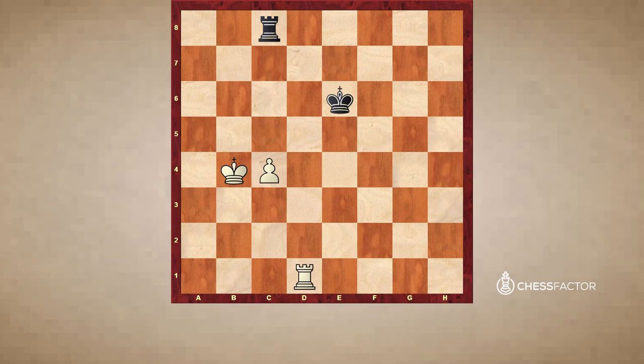Let's see what happens if white plays king b4. Now white threatens to play c5. If white manages to play c5, then the position is winning for white. So black should prevent this by starting to make checks to white's king. That is why it is important to keep the rook as far away as possible from the white king, so on c8 on the back rank. Rook b8 checking, then we go back to c8 and we attack the pawn.